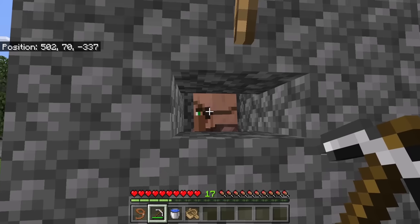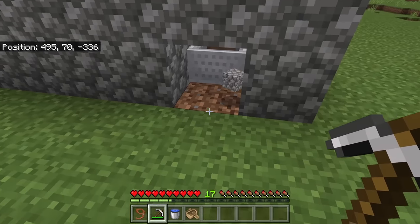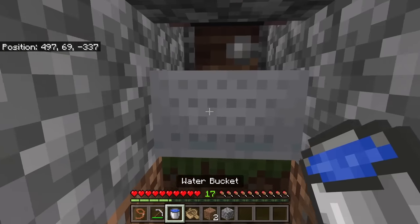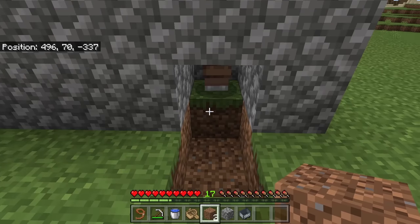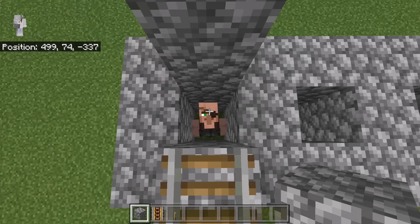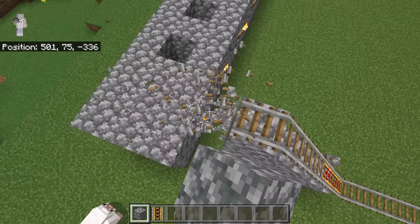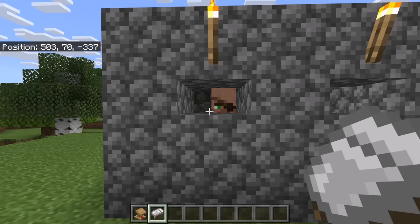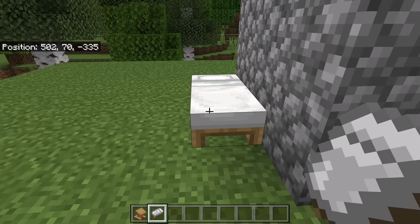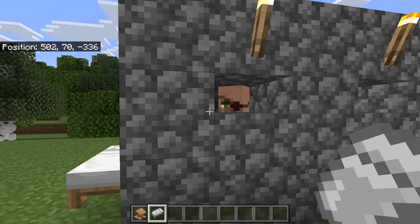Once the villager is in the chamber, go to the back, then break this block and these two blocks as well. Break the minecart. Once you have retrieved the minecart, place two blocks over here and a block at this spot. Then place a block over here and break the rail system. The next step is to place a bed over here. Now wait for the bed to show green particles. Once the bed has shown green particles, it means that villager has linked to it.